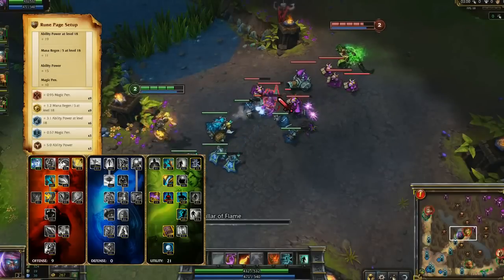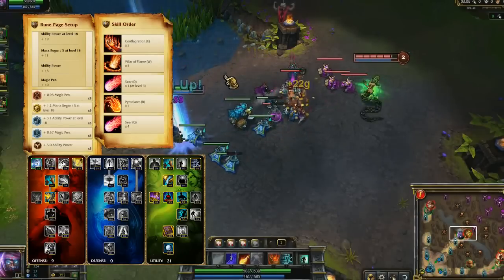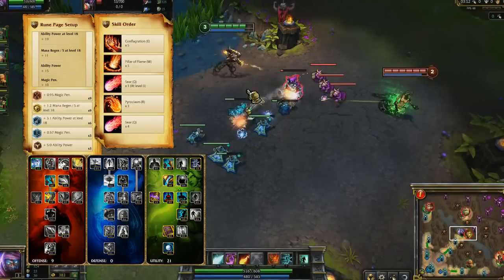I use 9/0/21 Masteries, grabbing Ignite and Ghost. I max Conflagration early, followed by Pillar of Flame, with a point in Seer at level 3. Conflagration is Brand's most reliable damage spell, and I value the area of effect power from Pillar of Flame.